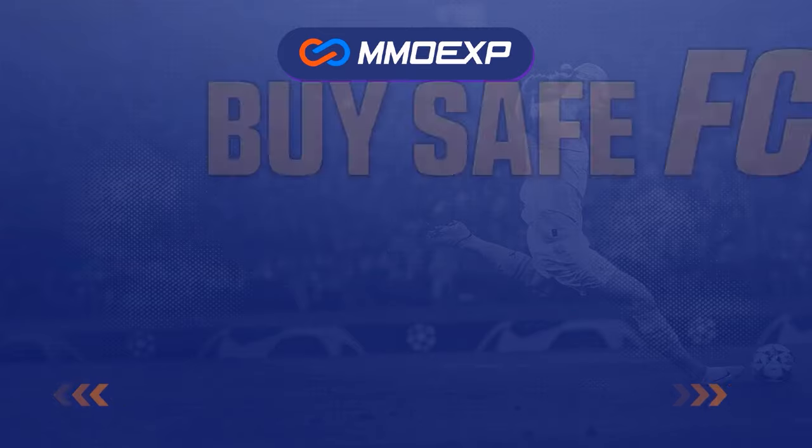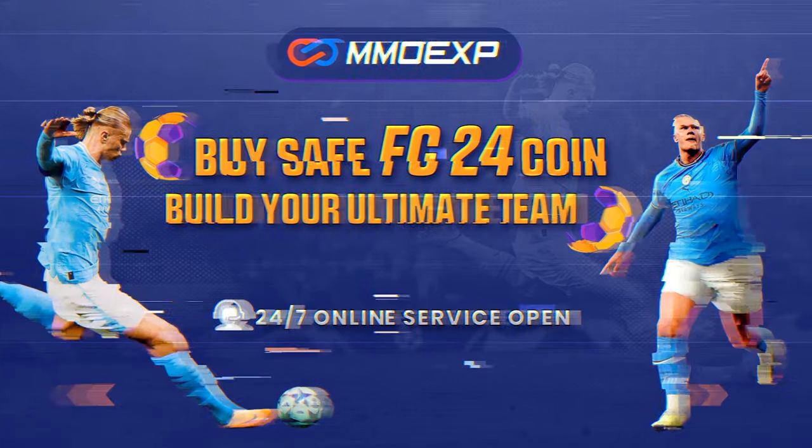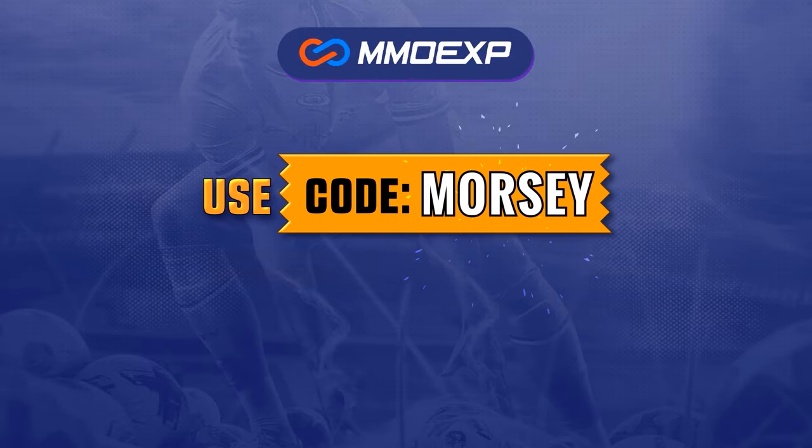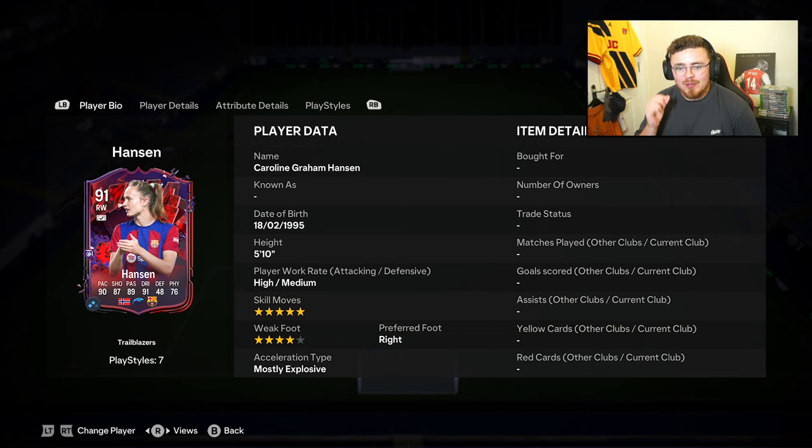For cheap and fast FC24 Ultimate Team coins, head over to mmoexp.com — link down below — and use code 'morsi' at checkout to get five percent off.